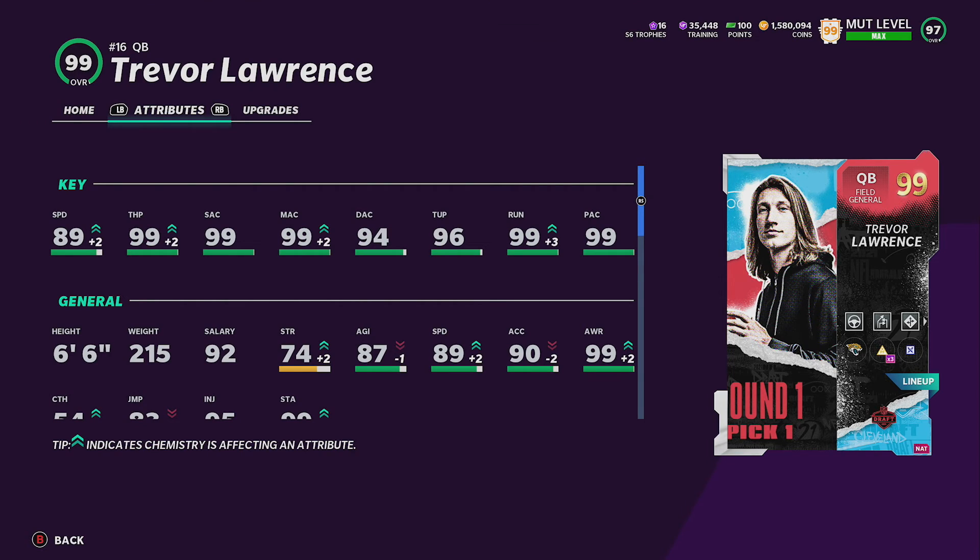So Trevor Lawrence — this card is pretty cracked. He has 90s across the board but is lacking some speed at 89, though I think all the quarterbacks in this game have more speed. He's 6'6", which makes him a tall quarterback — one of the tallest in the NFL. There's going to be a lot of throwing and low balls in the future, so his height, just like Josh Allen, is a big asset.